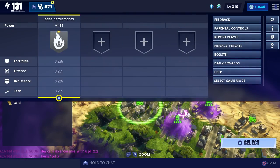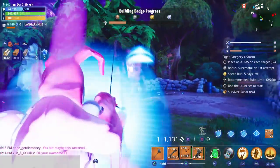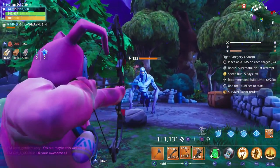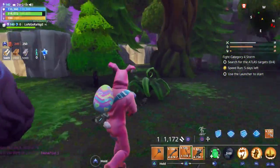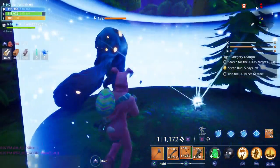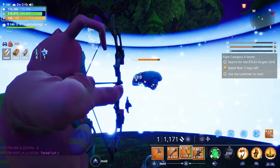Before we test it, I actually want to see what the explosion looks like, so let's go ahead and use it on this blaster. Before we get into the gameplay I want to test it out against some mist monsters, and first we're going to start off with this power level 132 smasher. Let's see how many shots it takes to kill him.